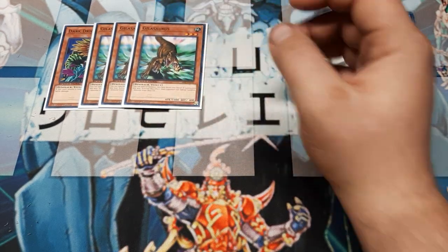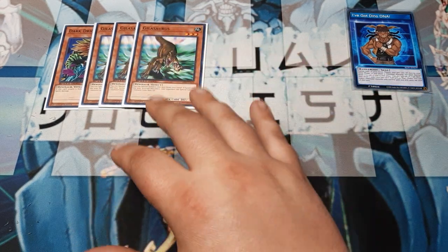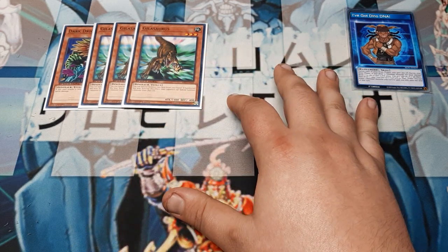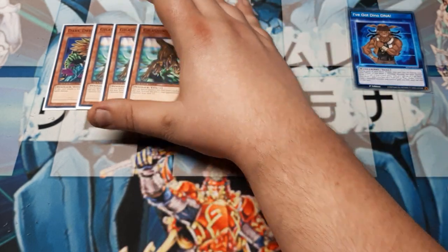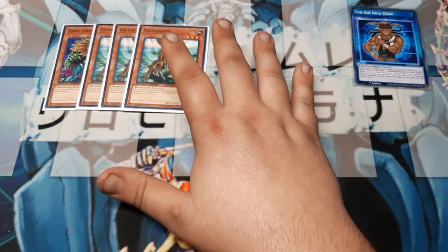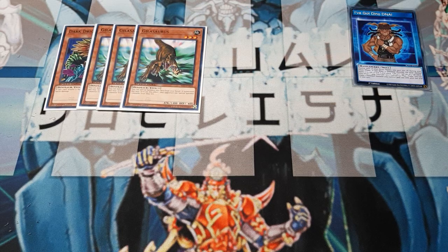Next up, I'm going to play three copies of Gilosaurus. This thing has been just an absolute powerhouse. We can choose to special summon this card from our hand. If we do special summon it this way, the opponent is then allowed to try and special summon a monster from their own graveyard. If we play first, we can immediately do this — the opponent doesn't have a discard pile yet, so no harm, no foul. We're still going to resolve the effect. Additionally, it can help us set up for a tribute.